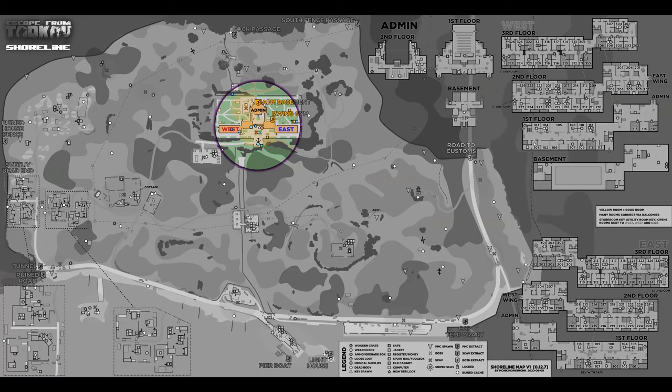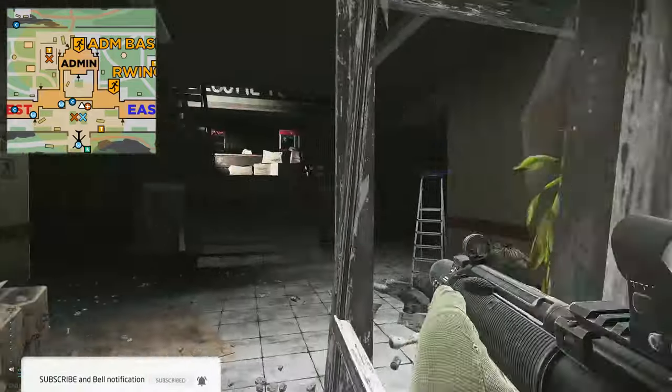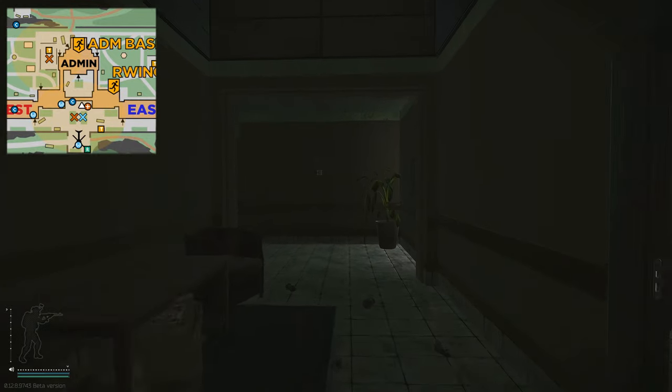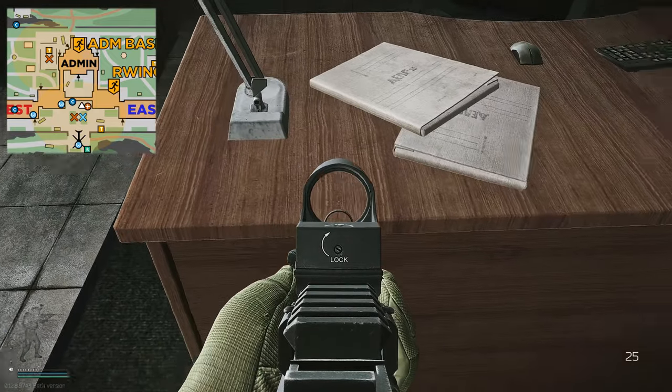Once on Shoreline, head up to the health resort where you find the helicopter. Enter the north building, which is the admin building, in between both of those buildings. Head up the stairs, turn to your right, head up the stairs again, follow it round to the left hand side. There should be a door on the ground — head through that doorway and right on this desk directly in front of you is where the key spawns.